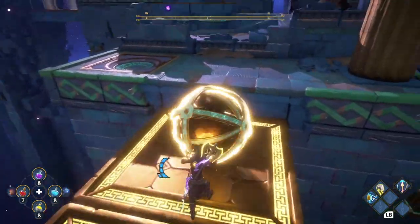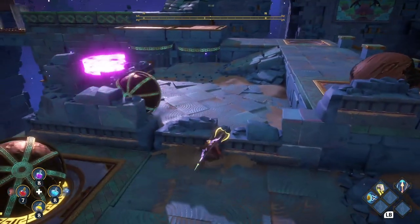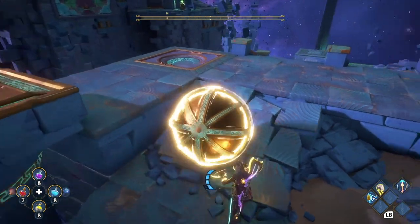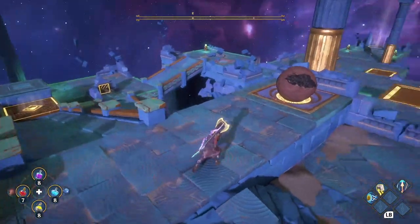Let's grab the ball, go up the platforms, put it into this little place — and a new ball has joined the party! So we're going to grab this ball and move it all the way over to the pressure plate on the left. Drop it in there. That turns on the airstreams down below.